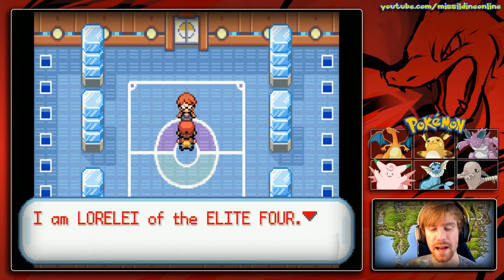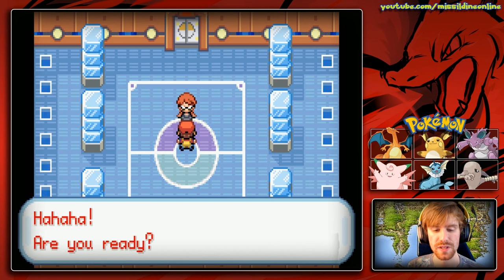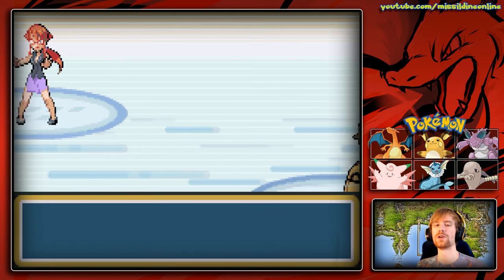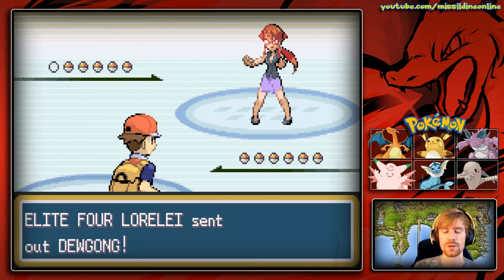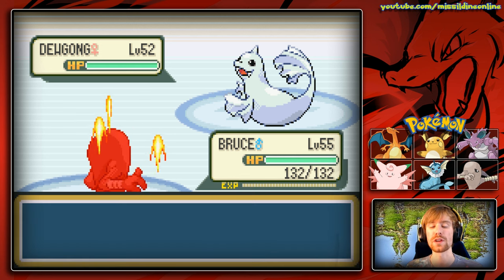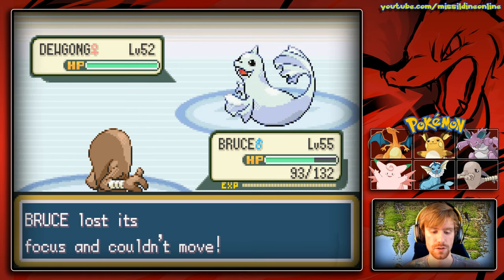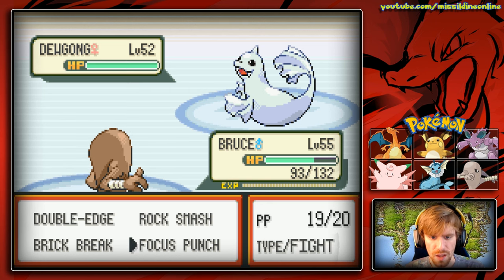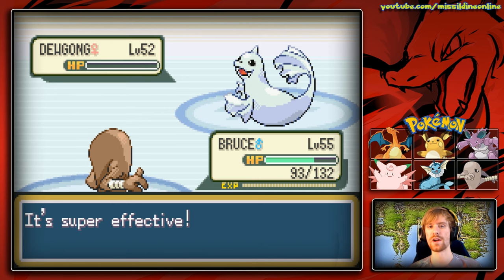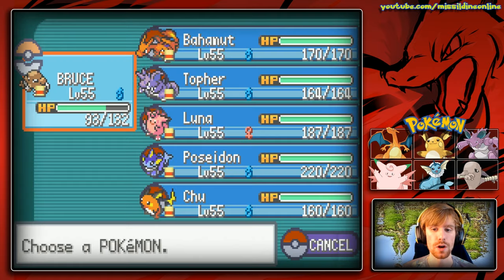Lorelei introduces herself: 'No one can best me when it comes to icy Pokemon. Freezing moves are powerful — your Pokemon will be at my mercy when they are frozen solid.' Her first Pokemon is Dewgong, just as predicted. All our Pokemon are level 55, hers is level 52, so we outspeed it. We start with Focus Punch but get hit before it lands, so we switch to Brick Break. That easily one-hit KOs Dewgong — great start.